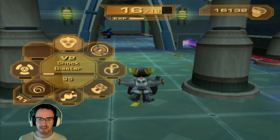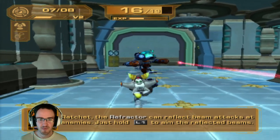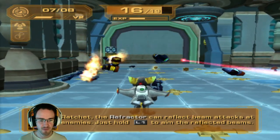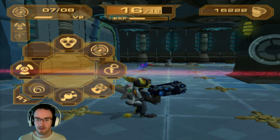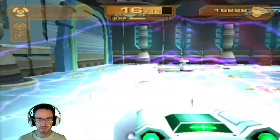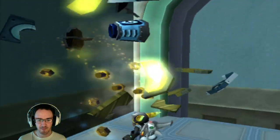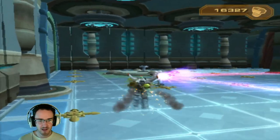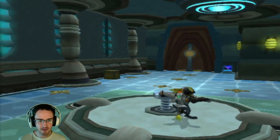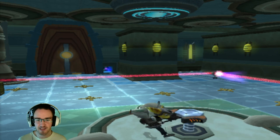Whee. This guy — nitro launcher? The refractor can reflect beam attacks at enemies. Just hold L1 to aim the reflected beams. I didn't even know that. Well, now it's a little late, but whatever. I just took care of him with the nitro launcher. Now we open this door — oh no, we're moving the refractor beam so that it can get to the next spot. These are really good puzzles.